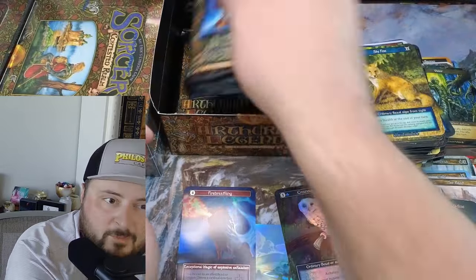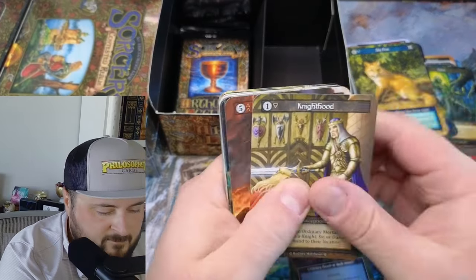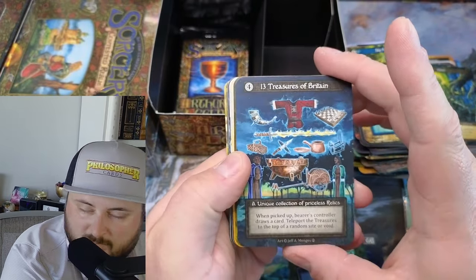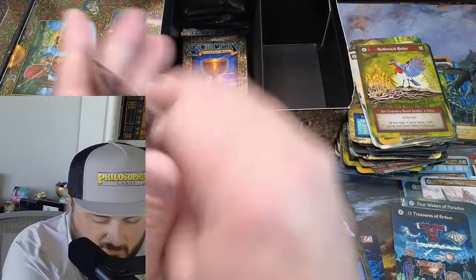I'm going to pair the Amulet of Ninan with the Holy Grail - that's my guess. 13 Treasures, nice. I'd love to see this in action - like, how do you use that? How is that used?